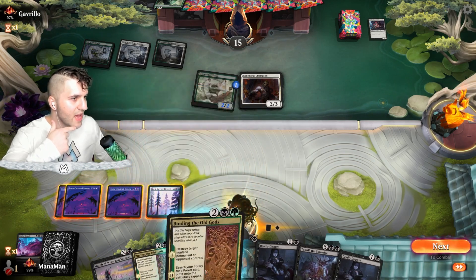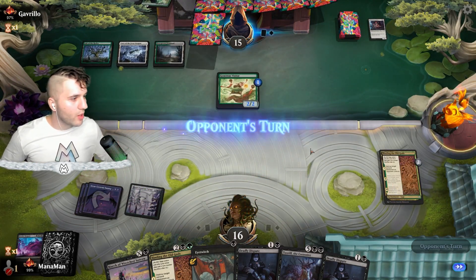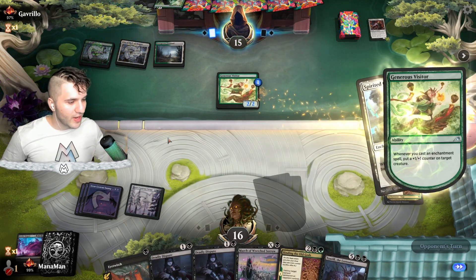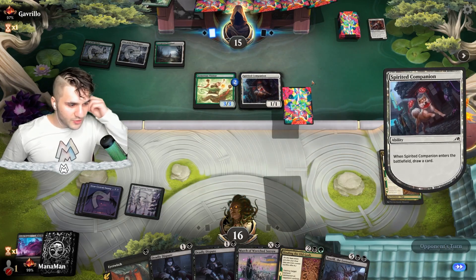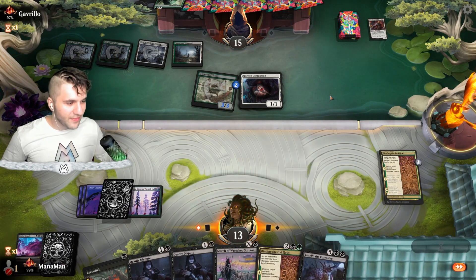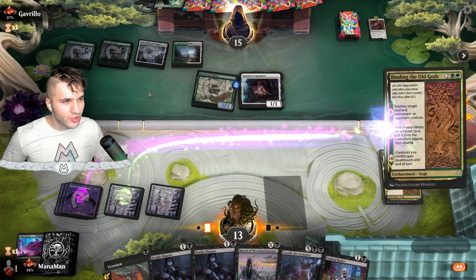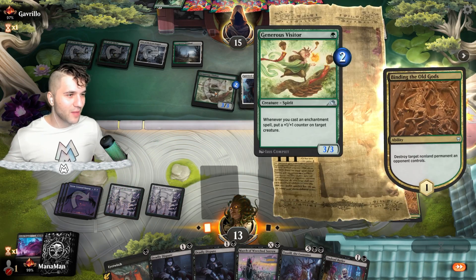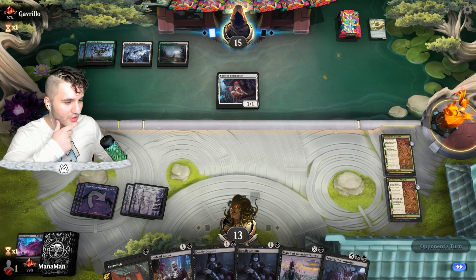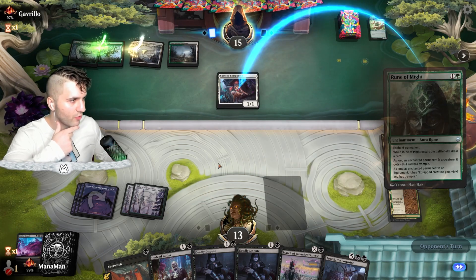Binding of the Old Gods will give us more land. Spirits Companion comes out, and a Lair of the Hydra comes out — they're just going to hit us for three. Not that big a deal. We've got Undead Butler. Binding of the Old Gods is going to snag us a Snow-Covered Forest — let's grab that. Now we're going to be able to use Binding of the Old Gods again. No Snakeskin Veil — now it's going to get a little out of hand for them. We'll have Undead Butler, some Deadly Disputes, March of Wretched Sorrow, and a beautiful Toxrill. This Binding of the Old Gods is going to give us another Forest. Rune of Might — that is one mighty companion!